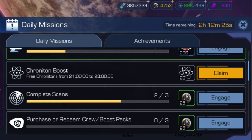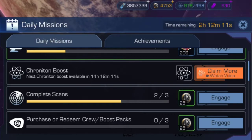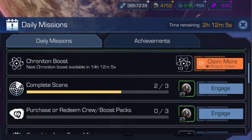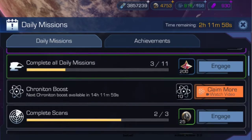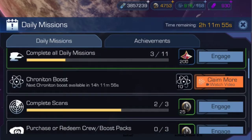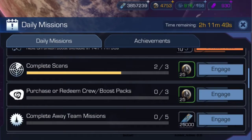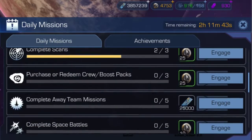You can claim free chronotrons for just being in the game between 2100 and 2300 hours. You can also watch an ad to get more chronotrons. It's good to mention that there are no ads in this game that stop you — the only ads you see give you bonuses if you choose to watch them. I actually do find myself watching these since I'm at work anyway.